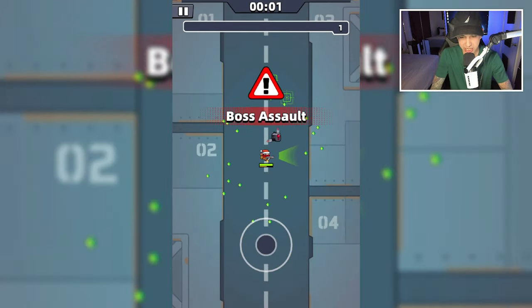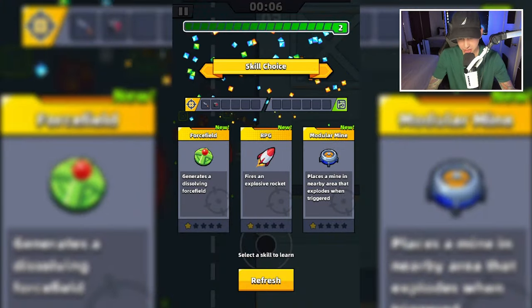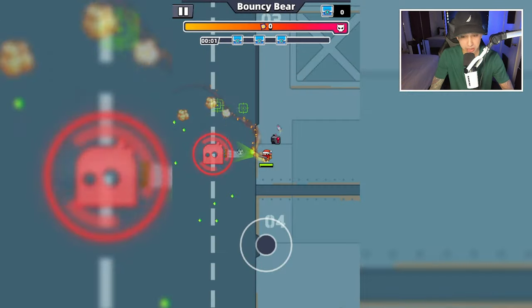Here's Bouncy Bear. We're going to attack it for the first time. Let's grab the Type A drone. Grab this green biofuel around him. I'm not getting a good skill selection choice right here. Let's burn a refresh. I guess I'll grab the soccer ball.